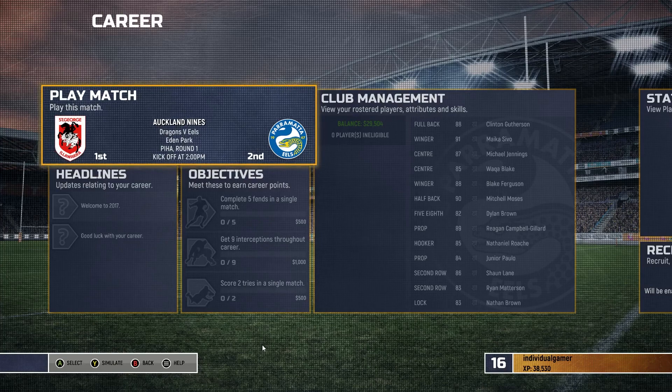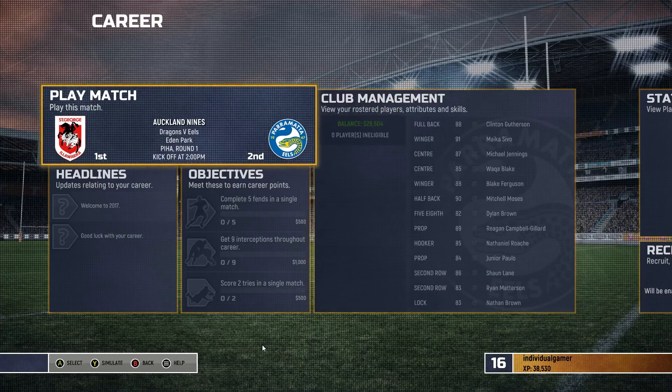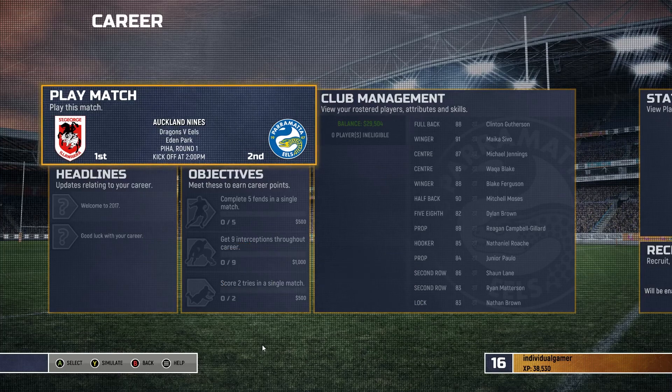Our objectives are to fend five people in this one, score two tries, and beat the St George Illawarra Dragons to get our momentum boost for the next game. This is what the starting 13 will look like — might change, let me know what you think. If you haven't subscribed yet, hit that big red subscribe button, turn on bell notifications, and let's get straight into the video.